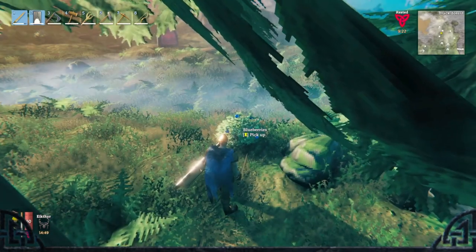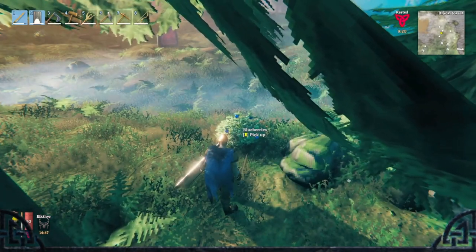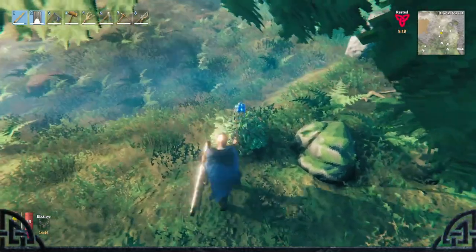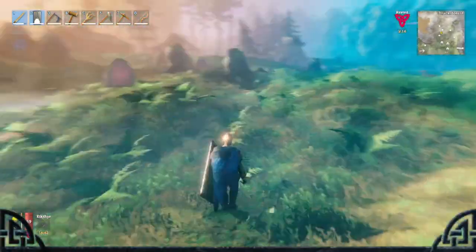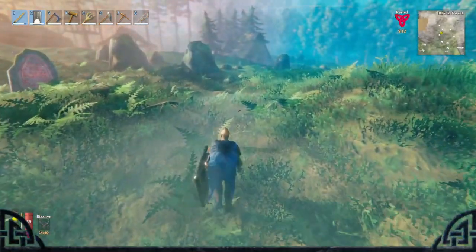Number 10: Raspberries and blueberries also respawn in the same location every few days, so you can keep track of those on your map with icons as well to get easy access to berries.